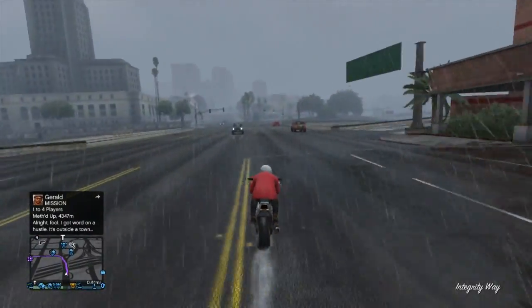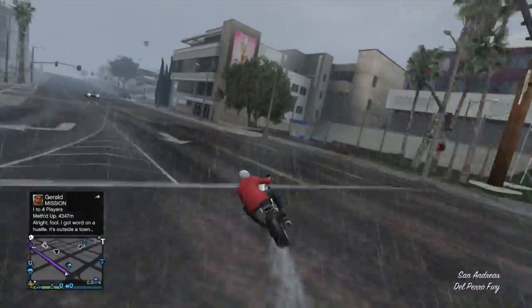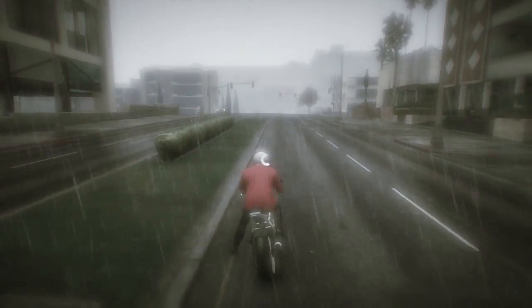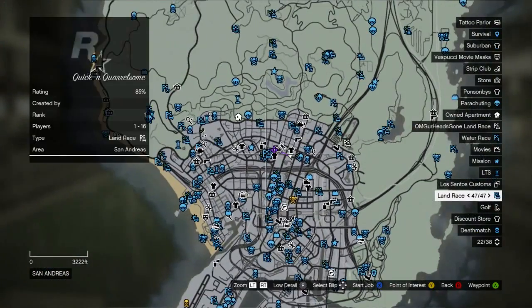What's going on guys, my name is OMG Your Head's Gone and welcome back to another episode of GTA 5 Online stunt jump location spots. At the end of last episode we ended off at stunt jump number 15, which I believe was located right around here on your map. Now we're moving on to stunt jump number 16, which is located right over here.